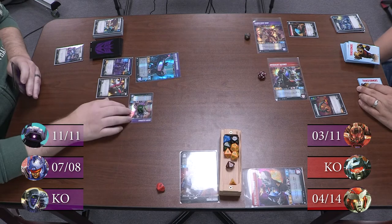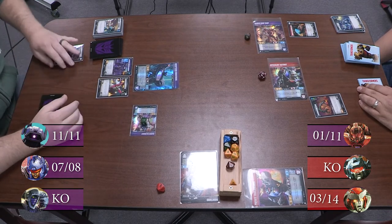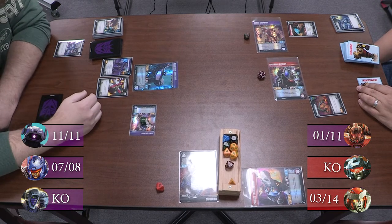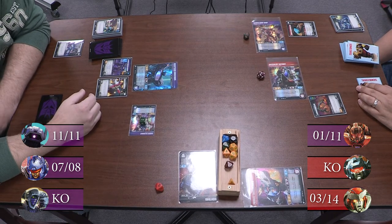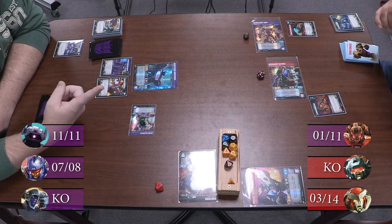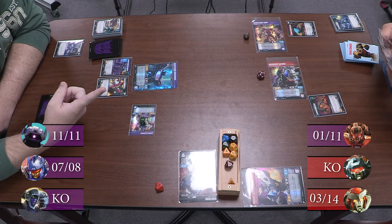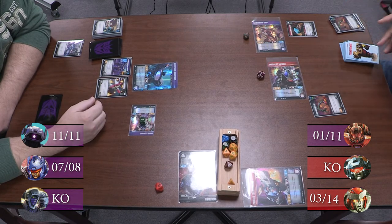I'm going to upgrade with an LV Disruptor Launcher onto Shockwave. When you put this on Shockwave, your opponent chooses a card from their hand and scraps it. You choose? You choose. And then when you scrap your card, deal one damage to one of your guys.